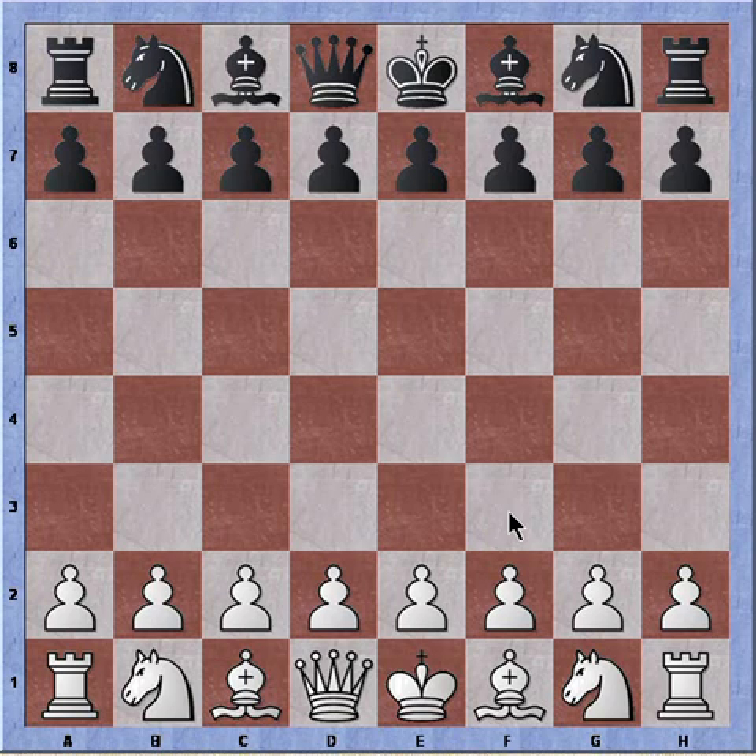He has read about it on the internet and in some opening books, and half of the time they say that it's a refuted opening — Black should just grab the free pawn, even a crackpot opening. But he didn't look into it further than that. So the game starts out with d4, d5, e4, signaling the Blackmar-Diemer, and your opponent has a smile on his face and grabs the free pawn thinking it's going to be an easy match.